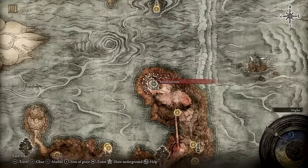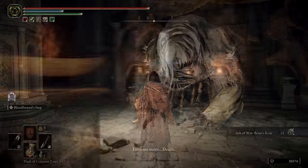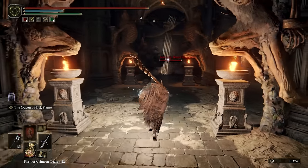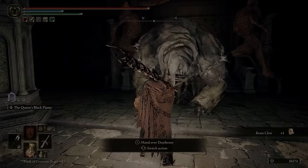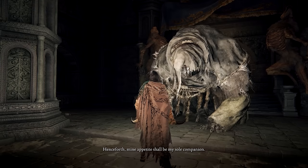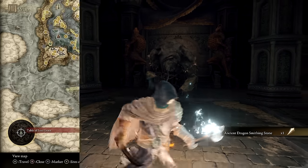Now we can go to the Bestial Sanctum to cash in our death roots. If you want to explore all the dialogue from Gurranq that is possible, turn in the death roots one at a time. After turning in the fourth death root, Gurranq will turn hostile the next time you reload the game — simply hit him three times and he will surrender. You can then reload the game once more to resume feeding him death roots. You'll get many bestial incantations and the Beastclaw Great Hammer, and most importantly an Ancient Dragon Smithing Stone. After all nine death roots have been turned in, Gurranq will vanish, completing his quest and setting you up for some unique dialogue later on.